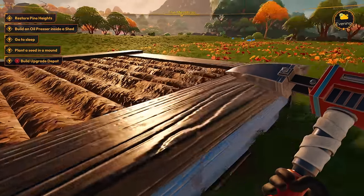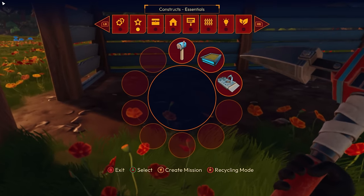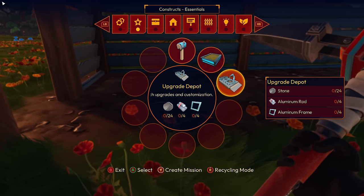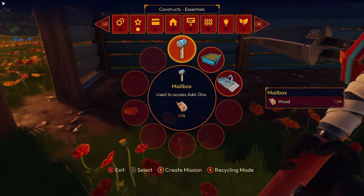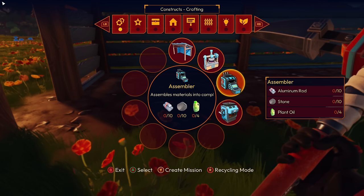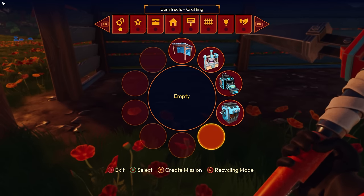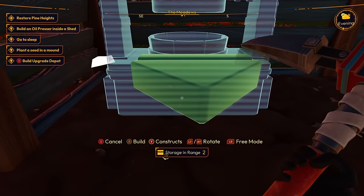Build an upgrade depot — the plot needs to be outside. Upgrade depot — where is it? We need an aluminum frame, aluminum rod. So how do I make an aluminum frame? Probably in one of these: oil presser, assembler. I need plant oil — I don't even know if I have plant oil. You definitely need to make an oil presser first, then an assembler, because you need the plant oil to make the assembler.